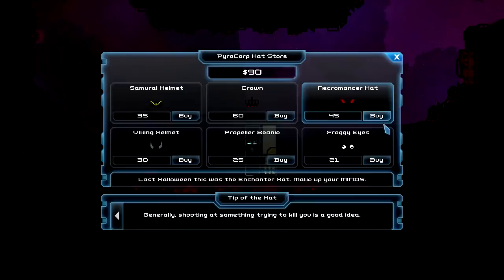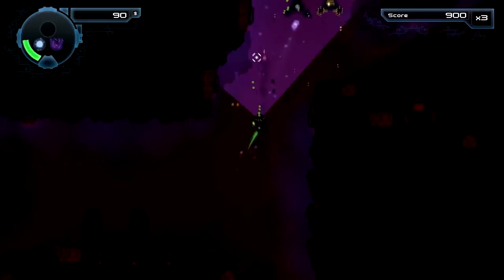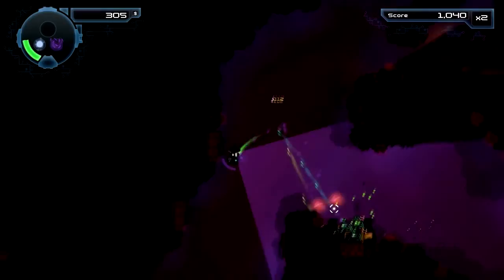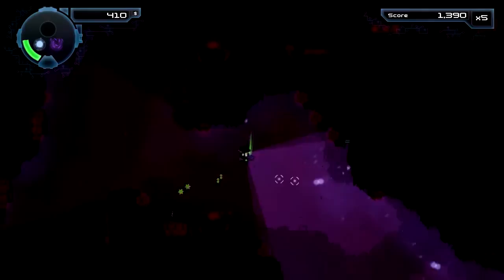Here we can buy a new hat, but I already have one so I don't need another. The dark level definitely adds a second layer to it all — not only do I have to kill stuff, I actually have to find it first. And these shots I can't destroy. Oh damn, they shot my hat off.